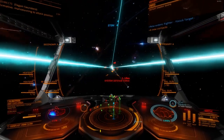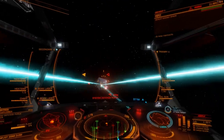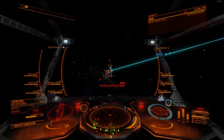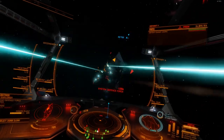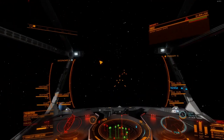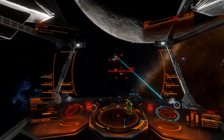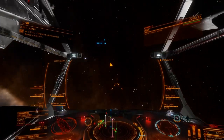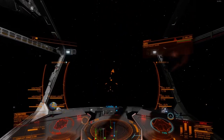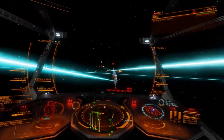The HUD shows, on the inner rim, the beam lasers, and on the outer right-hand side, my rail guns. On the left side, it shows extra systems like heat sinks and chaff launchers. On the far right, those pips — we call them — show our capacitor for how much power we want to distribute to engines, systems, and weapons.